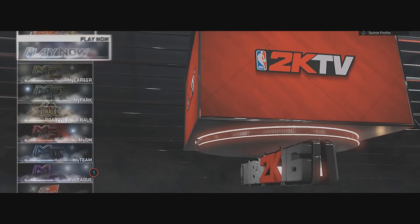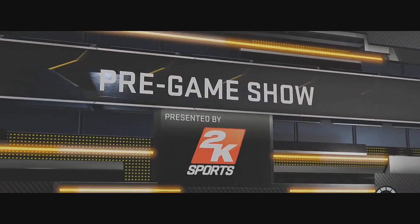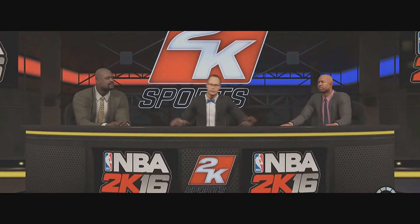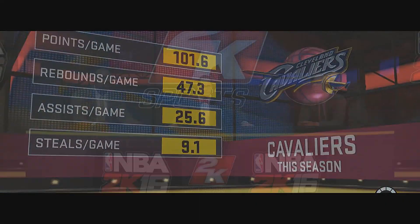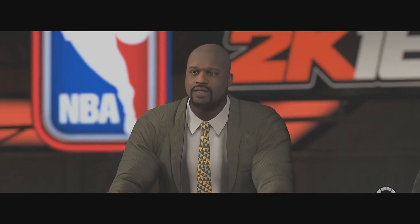Once you do that, all you want to do is load up your career. Now this does not transfer players — it does not transfer your player, it transfers whatever is on that player like the clothes, the mascot, the skateboard, stuff like that. So he just sims out of the game because on this account he had a game already started. Once you do that, just sim past that, or you'll load straight up to My Court, and once you go to My Court you will have your mascot or whatever you wanted to glitch on the other player.